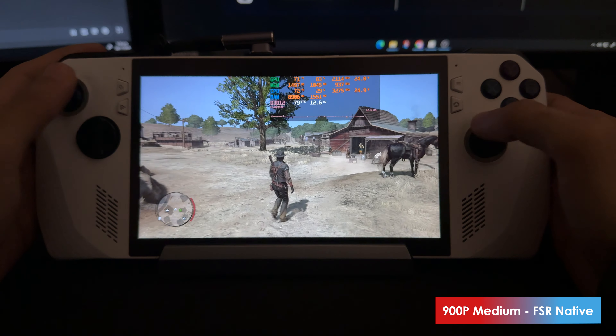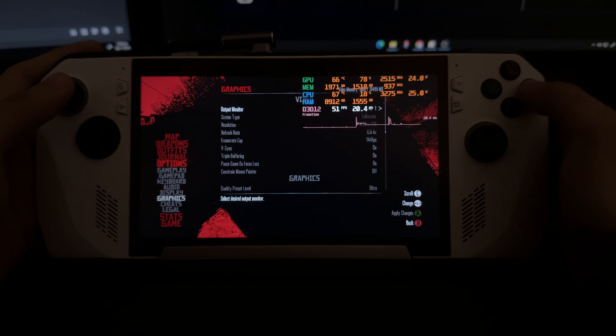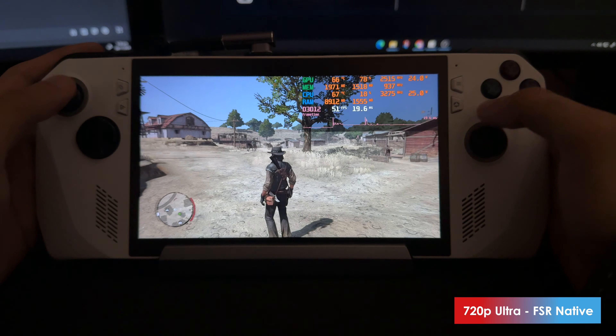Basically, that's more or less it. Let's go to 720p now. At 720p ultra it's the same story — around 50-something FPS. If you just reduce shadow quality to high, you see a decent increase, though not as huge as before. So it might just be better to play at high settings at 720p.